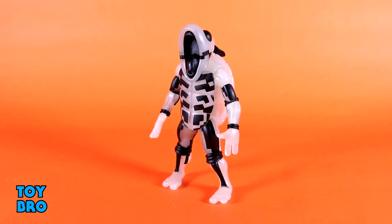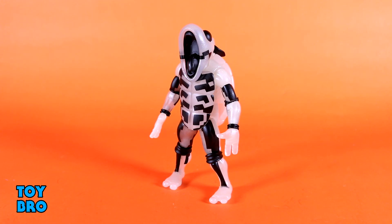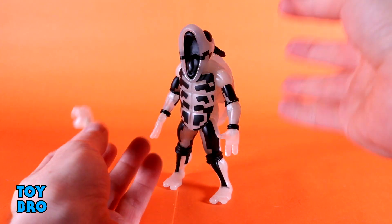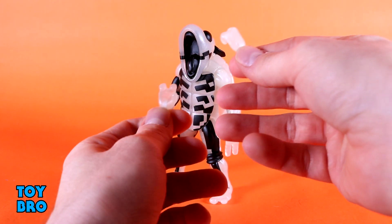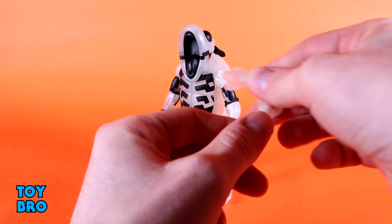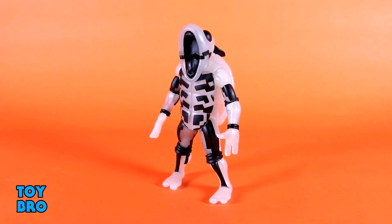As far as accessories go, there's not a great deal to talk about with this figure on its own because he only comes with two accessories. This is not a specific turtle — it's a turtle being shocked — so it just comes with some gripping hands. You get flat palm hands and gripping hands that you can swap out, and those are also glow-in-the-dark plastic just like the rest of the figure.